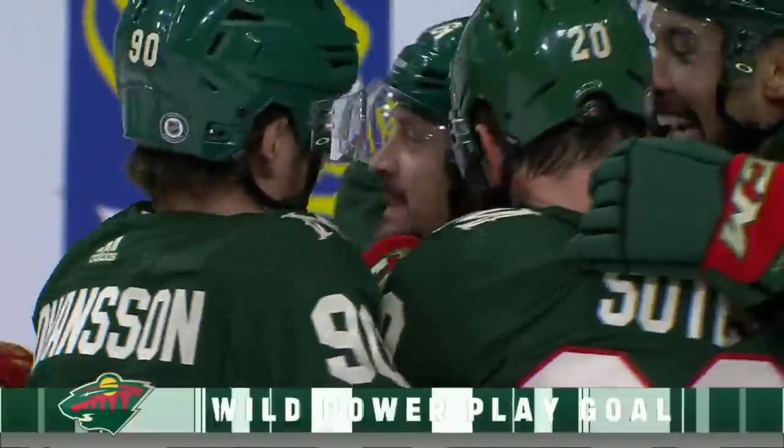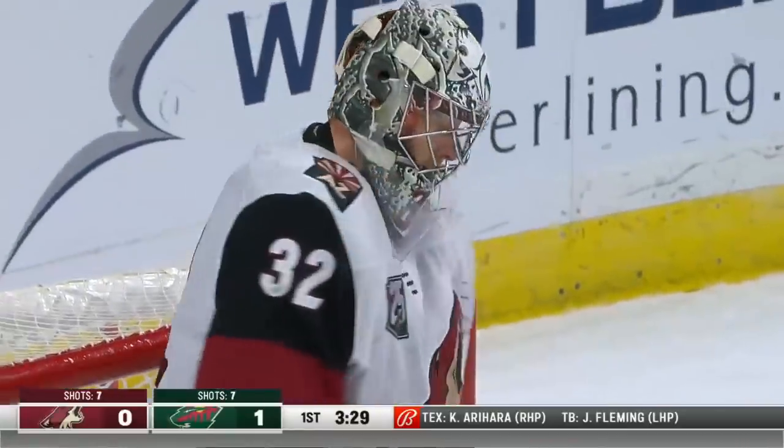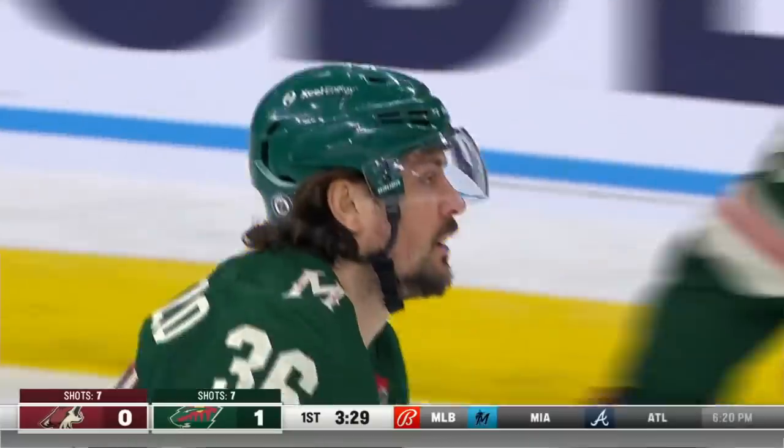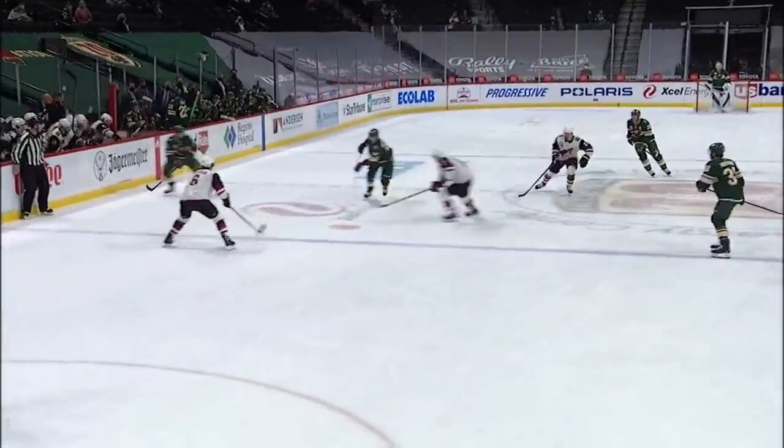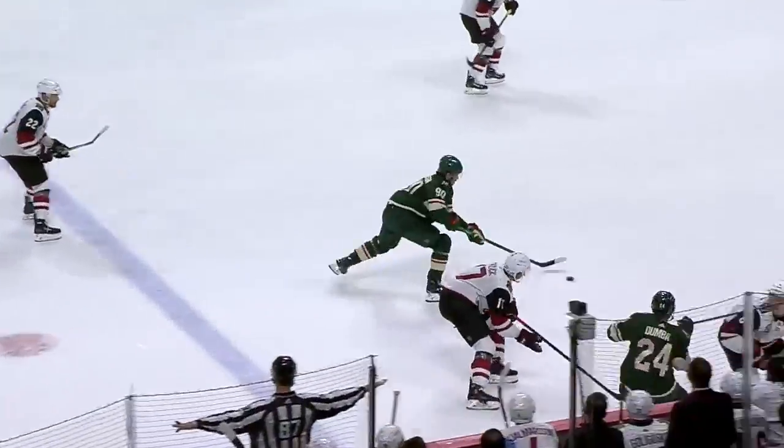And Zuccarello scores! What a play! What a great play and a great pass by Johansson. Zuccarello got it on the inside before the goaltender could react, and that's all about getting rid of the puck quickly. Watch how fast Zuccarello shoots this puck — right there on a stick, and before the goalie can react, it's on the short side. Great passing play.